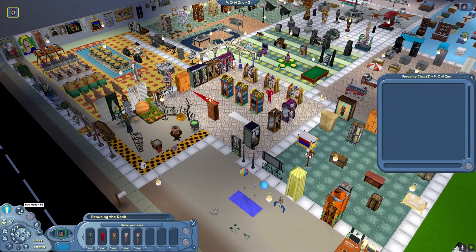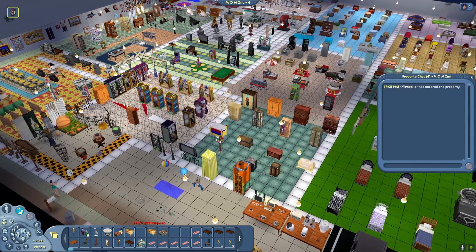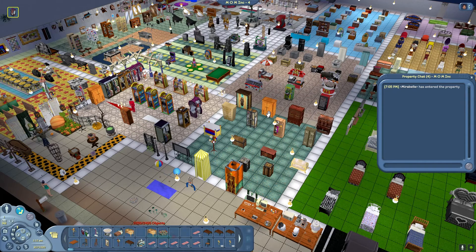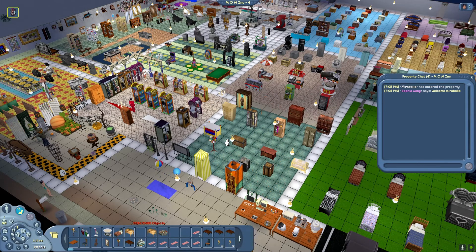To enter Buy Mode, hit F2 or push this button here. Once in Buy Mode, you'll be able to select any items on the lot. I highly recommend using stores to furnish your lot because you can buy furniture items for up to 50% off. You can buy an item by clicking on it in Buy Mode and choosing Buy from Owner. Once purchased, the item will show up in your inventory — older items will be at the front, and more recently purchased items will be at the end.